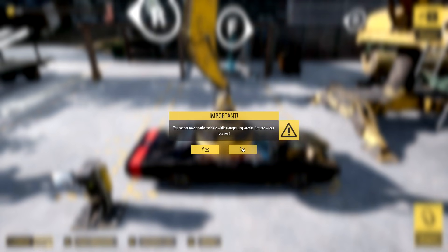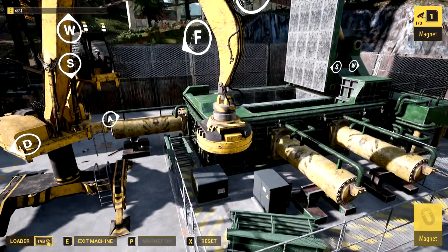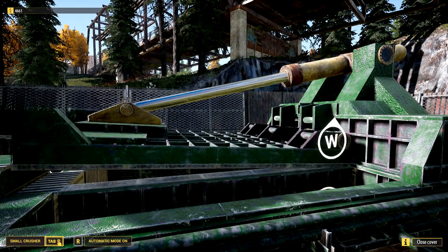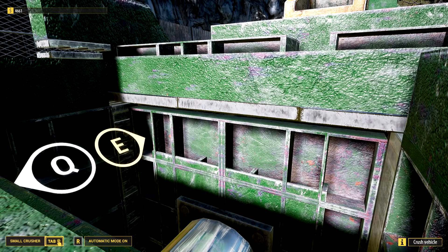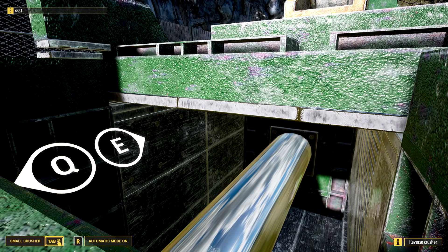You cannot take another vehicle while transporting wrecks — restore wrecks at location. No. So one at a time. I think it looks like a double crusher — maybe we can do it in the future. I don't know, it's very possible. Anyway, we'll crunch this baby up. Got super stoked about it — a dual car kind of crush. I guess you need a bigger crusher for that. I'm not even sure if they do that. It just seems like fun for some reason.